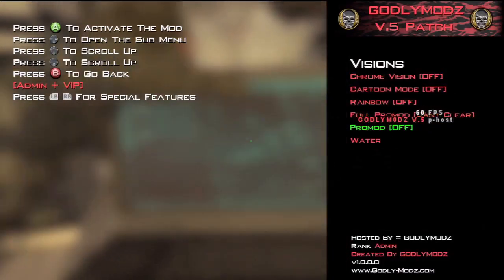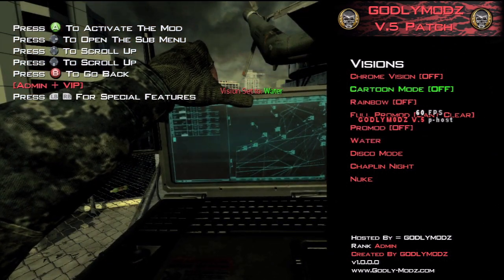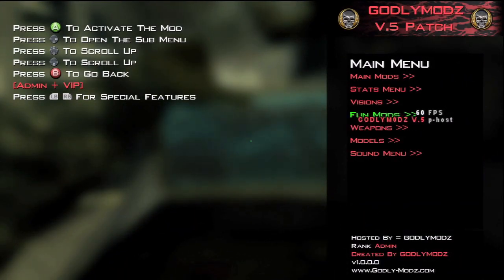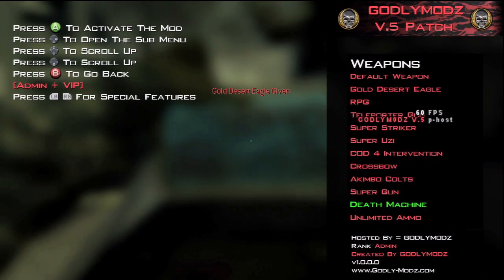My favorite would be Full Pro Mode. There we go. Then we go to Weapons. This is the coolest part, I think. You can add whatever weapon you want, like a Death Machine. They've also added a Teleporter Gun.